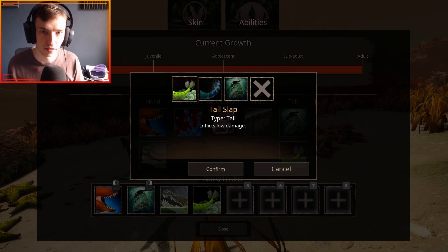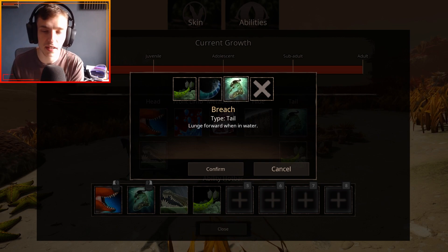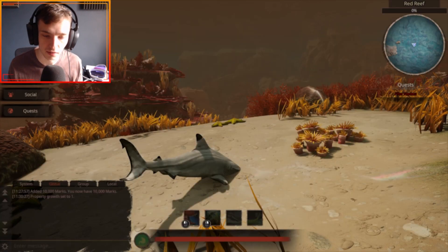For the tail, you've got Tail Slap which inflicts low damage. Then Paddle Tail which increases swim speed and swim turning radius. And then Breach, which is a lunge forward when you're in the water.